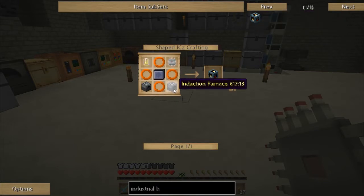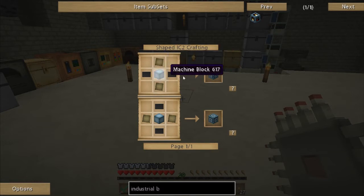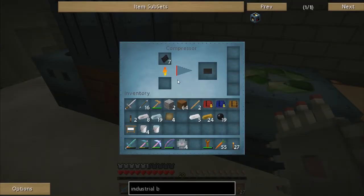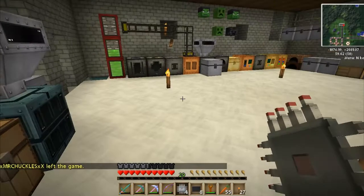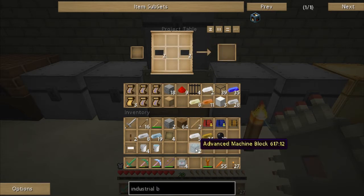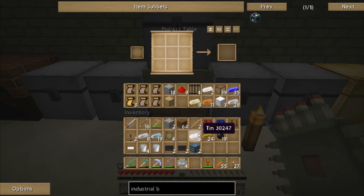We're doing the induction furnaces, and this will give us the advanced machine blocks. Using the magic of editing — carbon plates are finished. Let's go put this together. I know I actually need three advanced machine blocks, so let's make one more — put that in the center with the alloys and carbon. There we go, now I've got three of them.